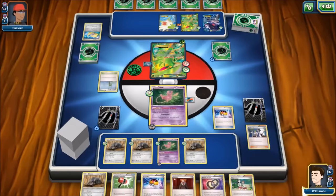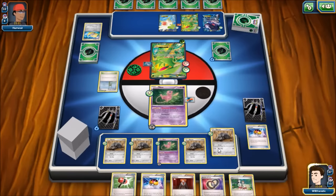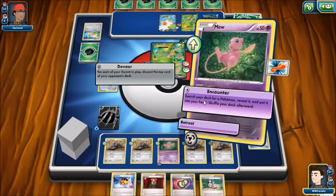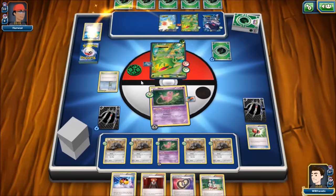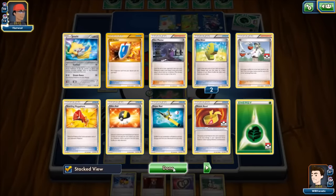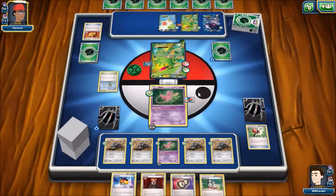Another Crushing Hammer — tails again — but we Devour four cards off the top: a Plasma Energy, a Muscle Band, and another Max Elixir. We'll probably get knocked out this turn due to an Emerald Slash. We could have also attached energy to a Durant and retreated, since it would have survived Emerald Slash with a Fighting Fury Belt rather than a Muscle Band — that was another option we had.